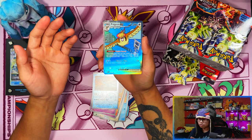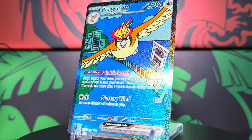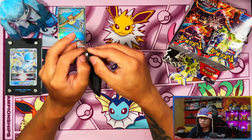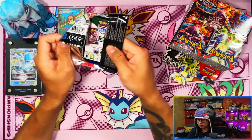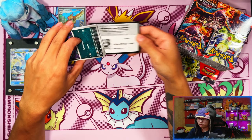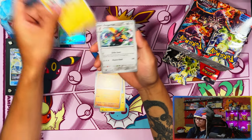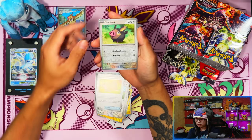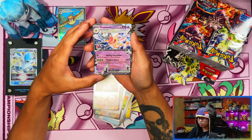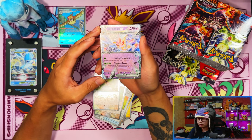Second pack magic, guys! On our first alternate art, our first card out is the SIR Pidgeot EX, which I needed for the master set. Yes, so happy about that! With a quick search on Pokécollector, I only need one more SIR which is Eater. I don't think I'm going to pull it in the remaining products I'm opening. Oh my days, back to back!